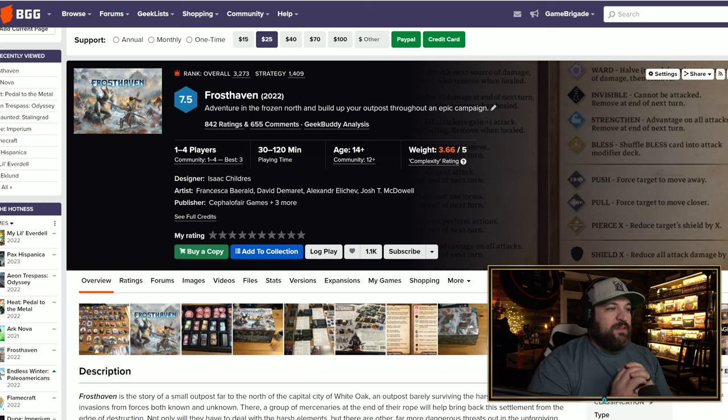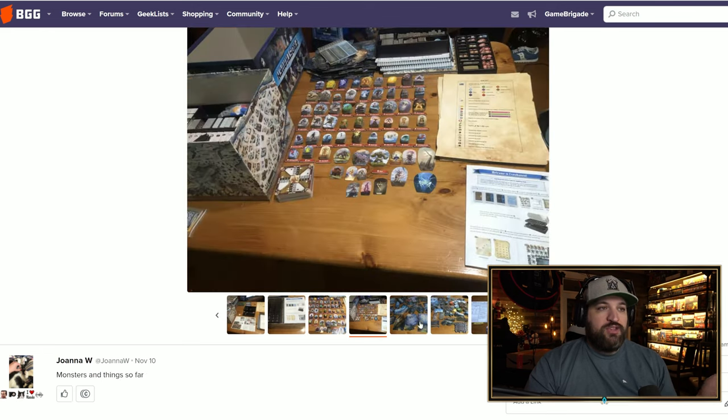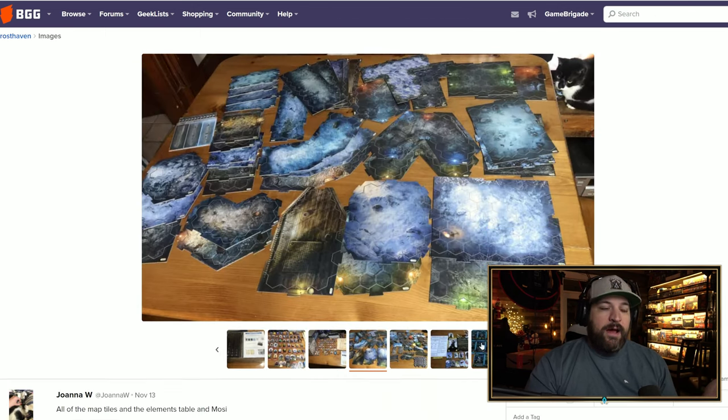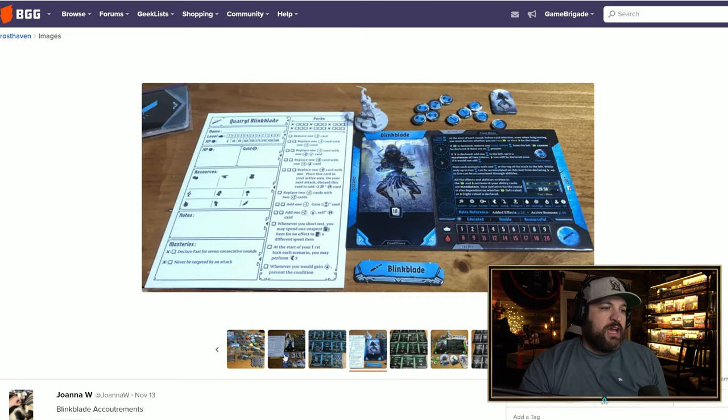Next is Frosthaven by Cephalofair Games. I specifically told people I was skipping this one because while I enjoyed Gloomhaven and played a lot of it, I felt I got my fill of that system. Gloomhaven was also very fiddly — lots of components, a big box game. Even just looking at the miniatures and tiles available, it's intimidating with a lot of stuff to manage.